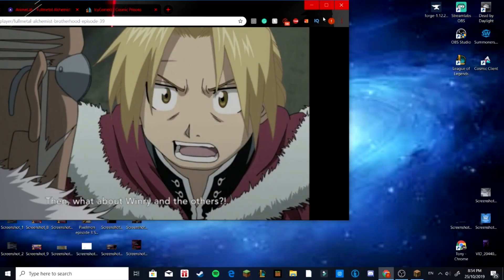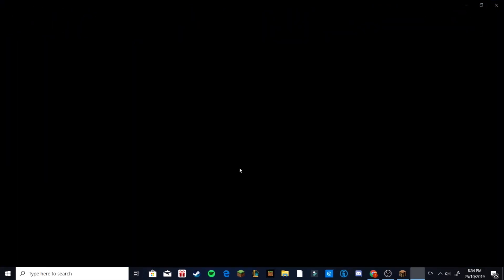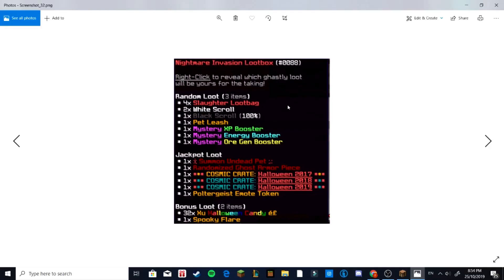Alright, now you can see everything. I was just watching Full Metal Alchemist. This is what the Nightmare Invasion loot box looks like. Random loot, slaughter loot bags, white scrolls, black scrolls — it's okay. Pet leashes — quite nice. Mystery XP booster's quite nice. Energy booster and gem booster — I don't like those. Then there's the Jackpot loot, which includes a summon undead pet and a randomized dosed armor piece.